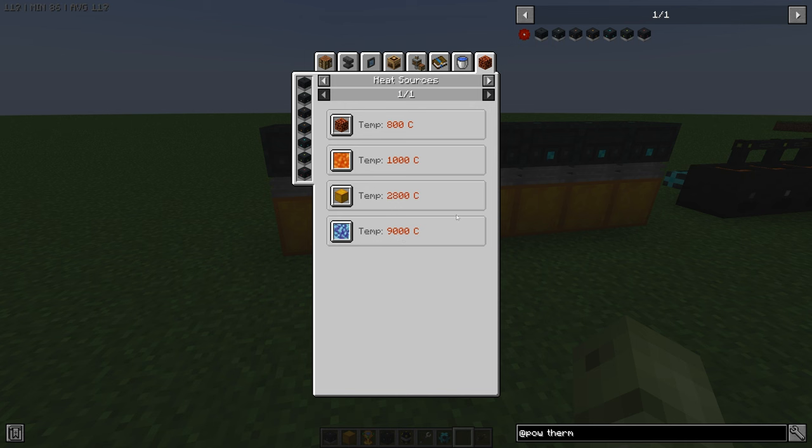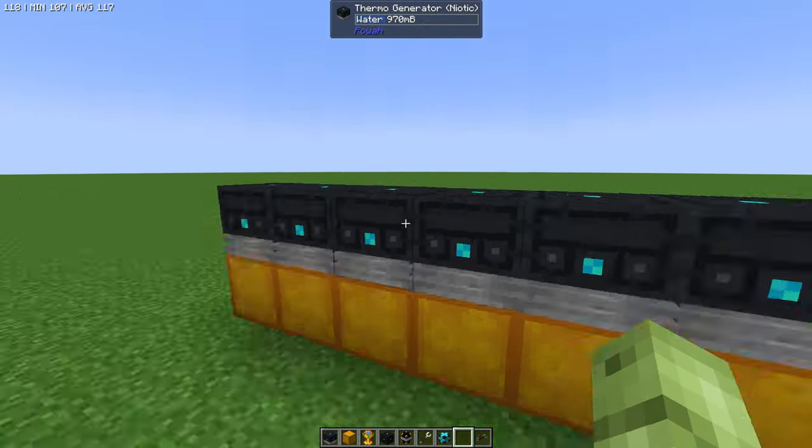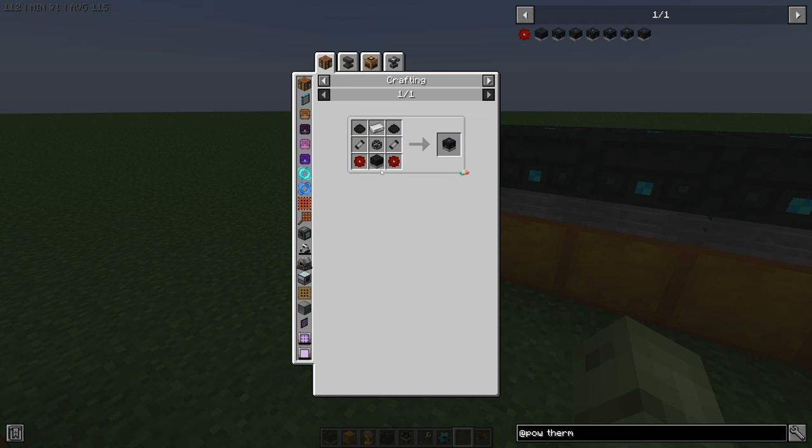It'd be great if anybody has played with soul lava from the All the Modium pack — drop a comment and let me know because I'd be very interested to see how these thermo generators run on soul lava. They go in tiers, so you can start with tier one. These thermo plates are pretty easy to get if you're already at the nether fortress with blaze. The next tier up to basic requires the starter, and so on.